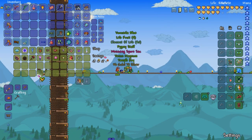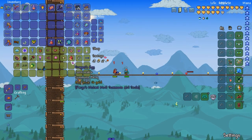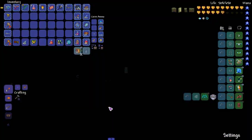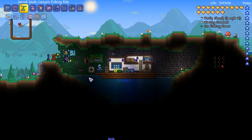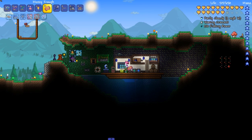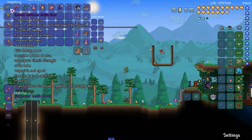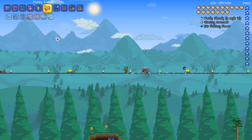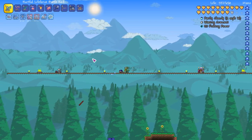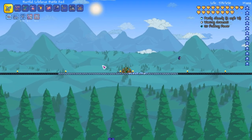We finally have enough life fruit to fully upgrade our health - we need to upgrade it a bit more with the Clamity mod stuff. Let me give my final verdict: Betsy's rod does good damage, but I think the Life Force battle rod is just better because of the life steal. So I'm gonna use that instead.